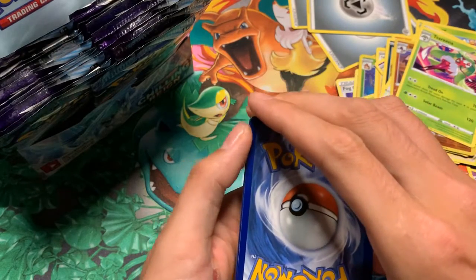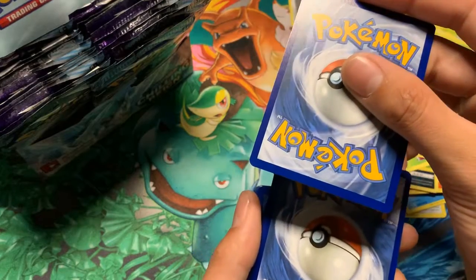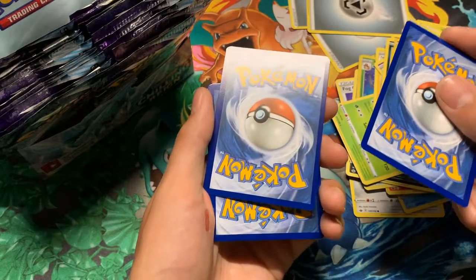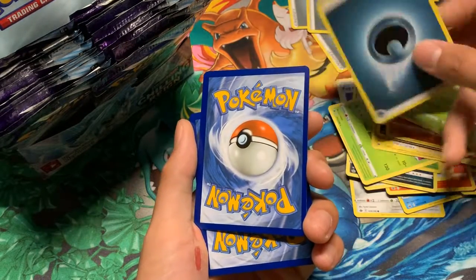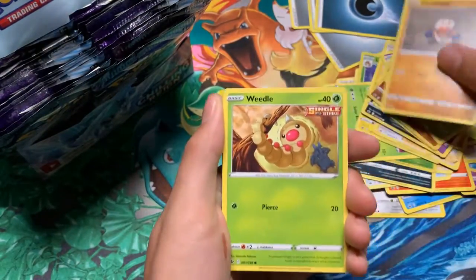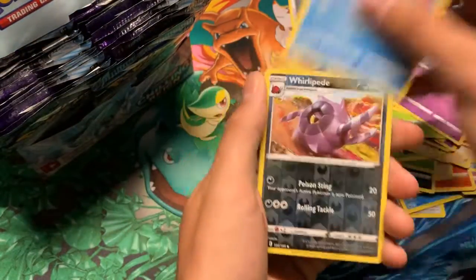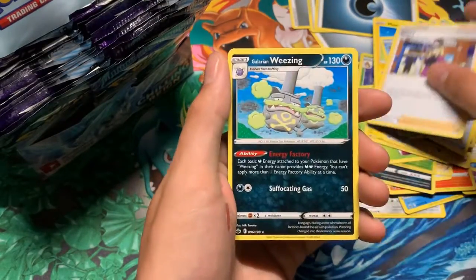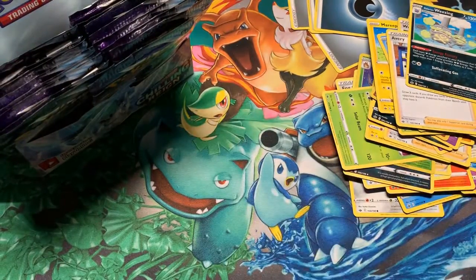Wait, I didn't do the card order right — this is the energy. I did this super weird: this is gonna be the energy and this is gonna be the rare or whatnot. It's a dark energy — it's gonna be scary. It's already off to a rough start, this is gonna be pretty scary how it ends up. We did like an evolutions pack — there's a Whirlipede. Galarian Wheezing. Here's that code card.